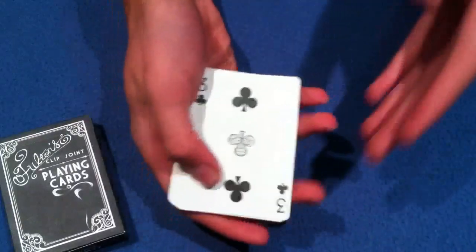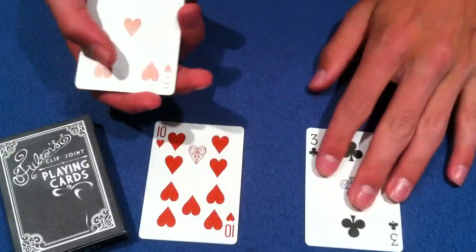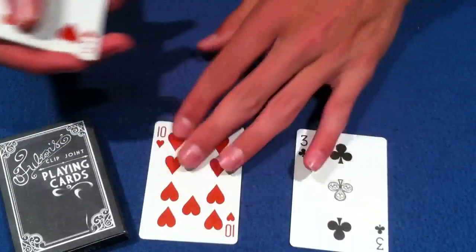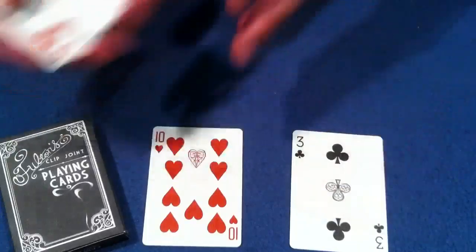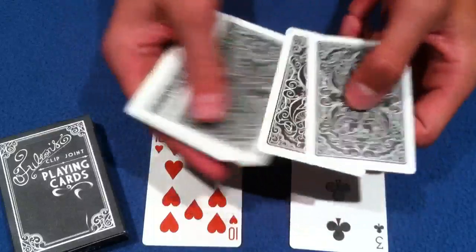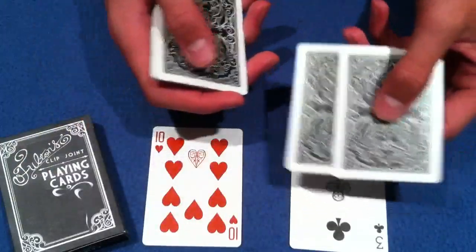Once you've done that, turn the packet face up. You're going to take out the first two cards — it should be a red and a black card. If for some reason it isn't, just double check and make sure you set up your cards correctly. Take out that red and black card, and at this point turn the packet back down and take off the top two cards — this is going to be an example, this first one.